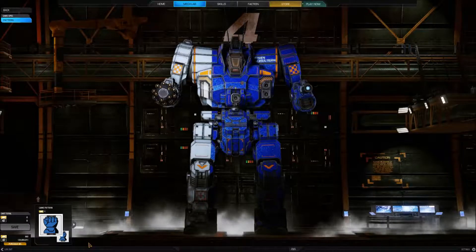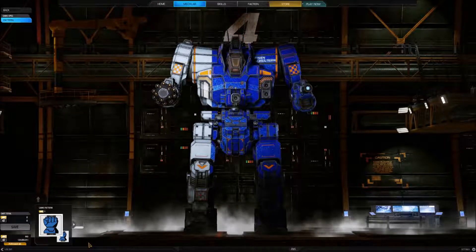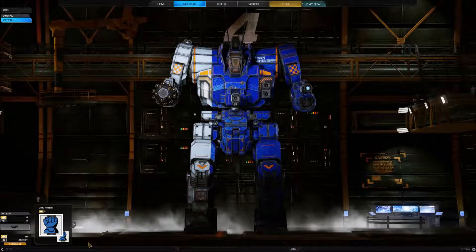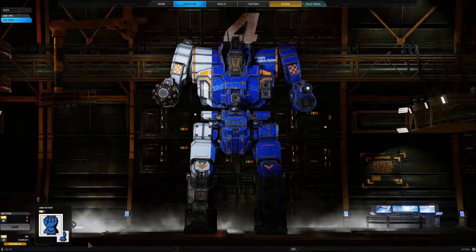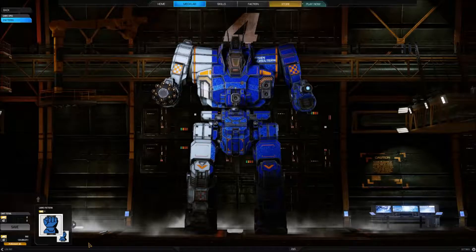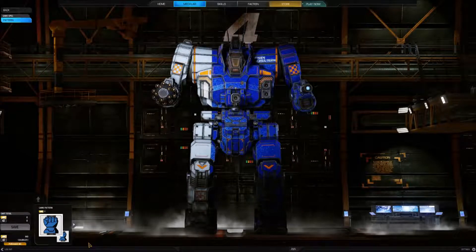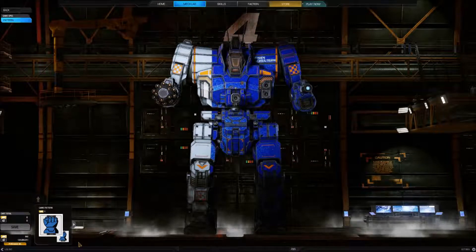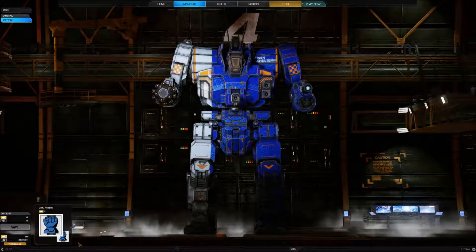The heavy mech ZEU-6S Zeus is the Liren Commonwealth's pride and joy. The initial design ideas were put to paper just after the start of the war with the Draconis Combine in 2407. Three years later, when enemy forces were threatening Hesperus II, the two Zeus prototypes were already lumbering across test terrains. The speed with which the Zeus was brought from idea to reality astounded even the most optimistic general.